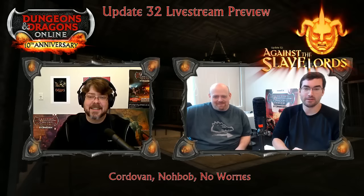Why doesn't the Slave Master's Staff help cold spell casters? That's just not what the theme of that staff was. It's a three-pronged staff and each prong is focused on a different element — those were the elements that worked for that whole theme. Sorry, cold casters. The crafting altar for Slavers is in the dungeons themselves — it should be in the first one. The quest NPCs for Against the Slave Lords are available in the Hall of Heroes on the Eberron side.